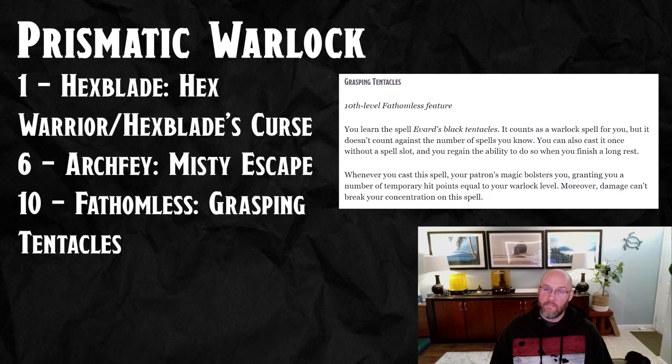For level 10, we're going to go with the Fathomless. You get access to Evard's Black Tentacles and can cast it without using one of your spell slots, and your concentration can't be broken by taking damage. This gives you a shadowy AoE opportunity while you're in melee range, getting more damage and being a bigger force on the battlefield. It makes maintaining that concentration much easier since you can be up in the fight without worrying about it — a really nice complement to the Pact of the Blade toolkit.